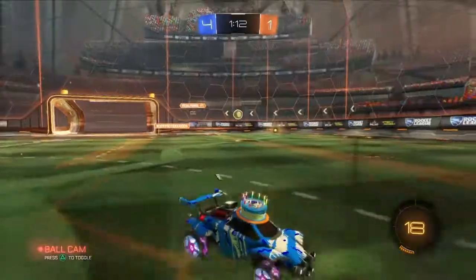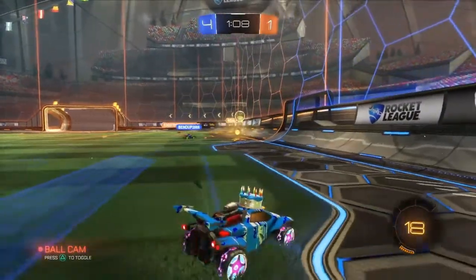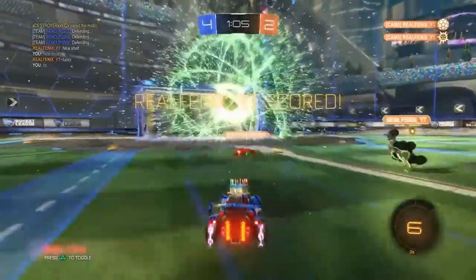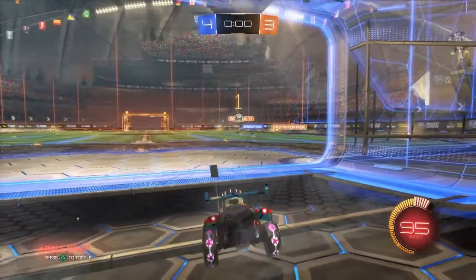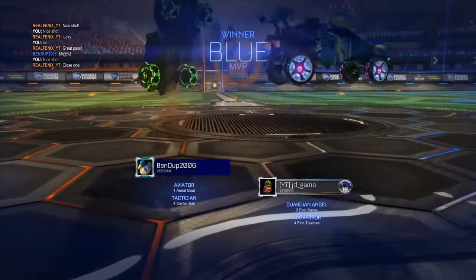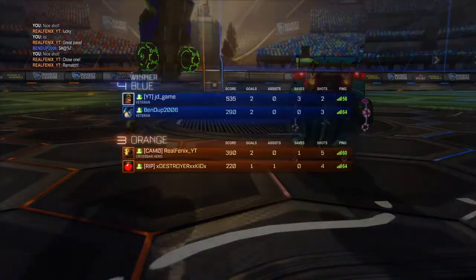Ben takes it right off the wall and scores. Then team Destroyer Kid gets a chance on offense and they finish the shot — a great shot by Real Phoenix. He overpowered the play. The clock winds down with a final score of 4-3 for team Ben Dupe. Carter gets MVP this game, and now we get right into the second game.